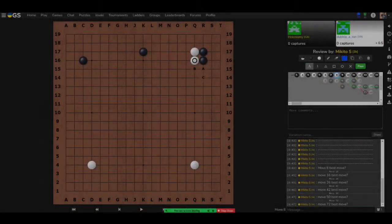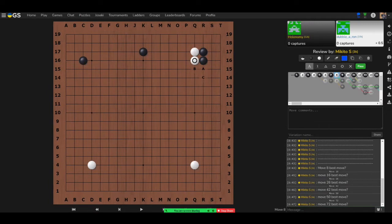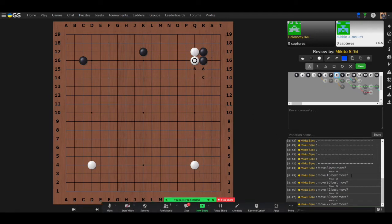Pico is asked the first question. We're on move number eight, and the goal is to find the best move in the situation. Every example is from a real game from either a double-digit kyu or a single-digit kyu player.